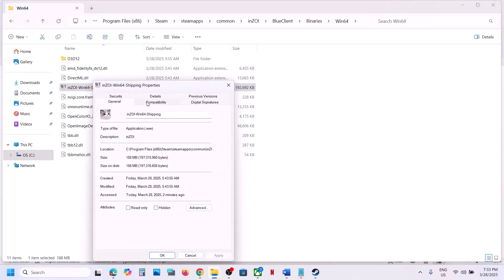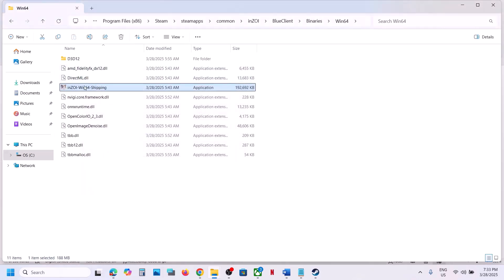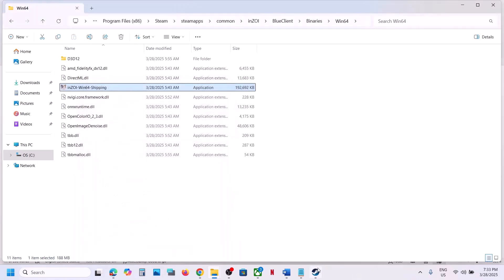If that does not work, in the Properties compatibility tab you can try selecting Windows 8 compatibility mode and click Apply and OK, then launch the game. If still not working, try Windows 7, then apply and launch. You can also try disabling full screen optimization. If none of these work, uncheck all those boxes, click Apply and OK, and follow the next step.